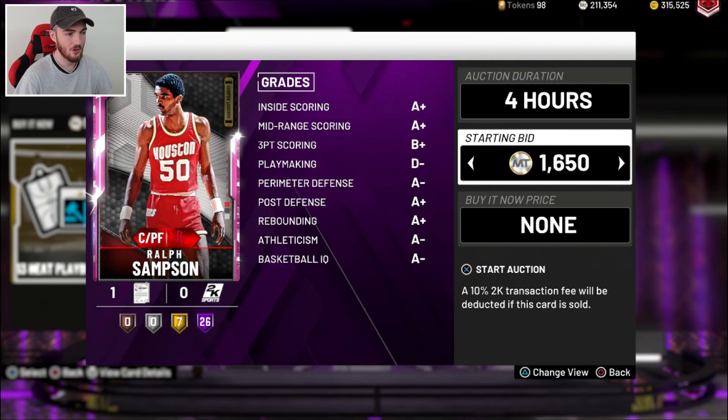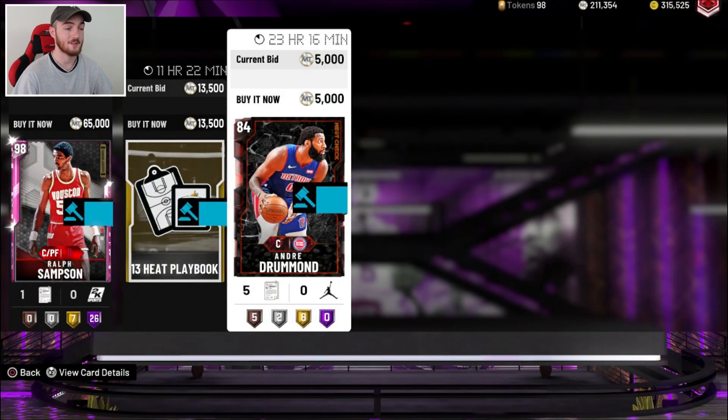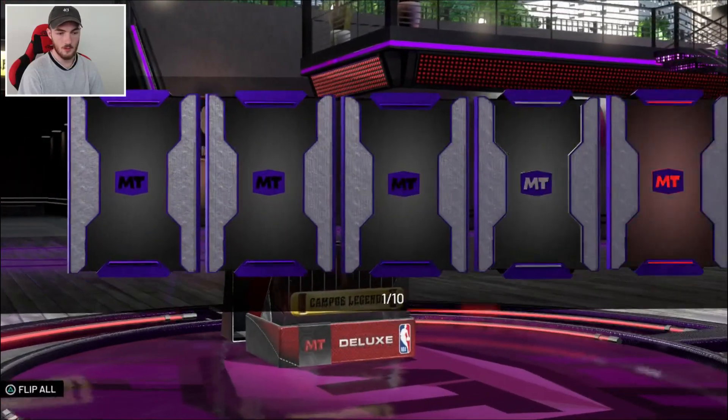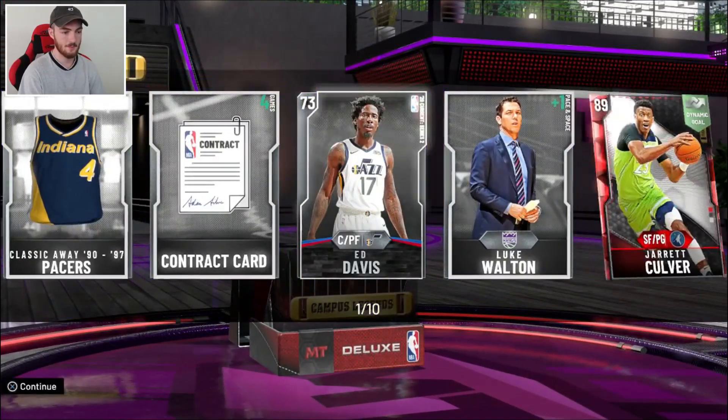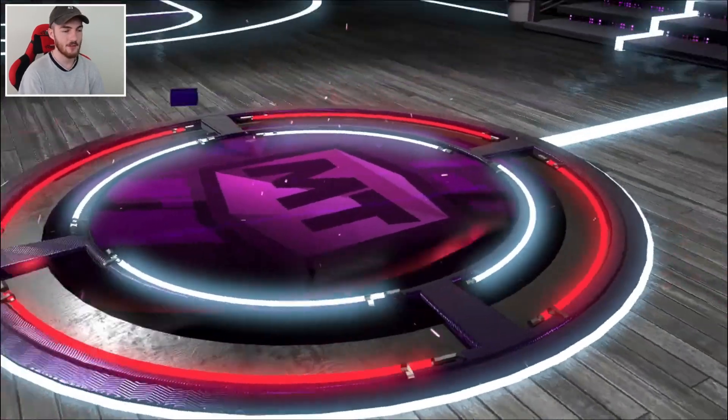We're still not that close to Melo, to be honest. But it's a step in the right direction. Let's go with 65K — he should sell pretty quick. And we'll open up one more box now. Final box. Can we get an opal pull or like three Pink Diamonds to make the MT for Melo? I'd rather, obviously, the opal pull. Come on. We started off with a ruby. I'll be able to sell that silver for a little bit. We get a diamond — the diamonds are selling for about 5K each, roughly. We're going to get Jay Williams. I pulled this man like five times in my actual pack opening video.